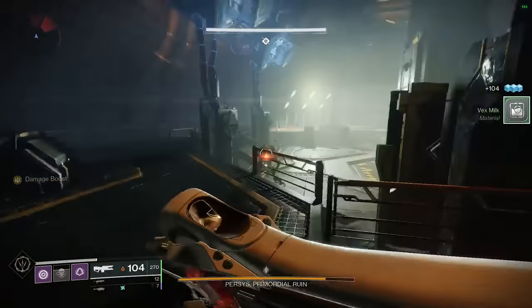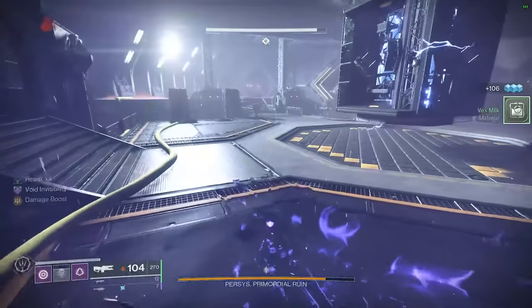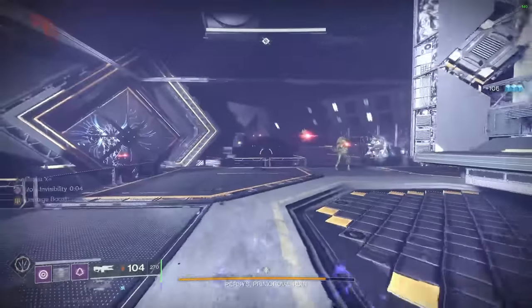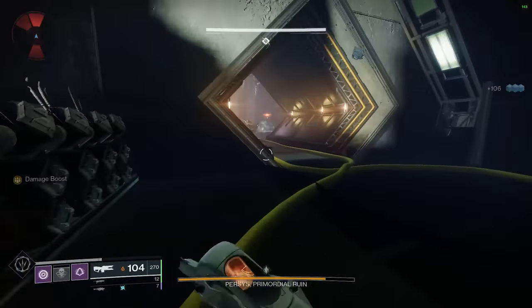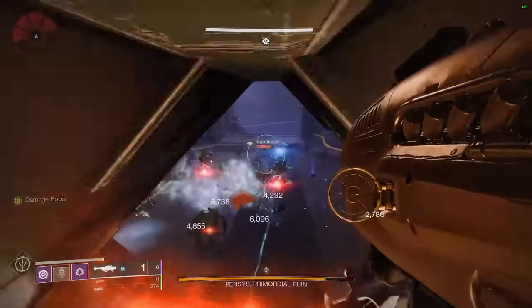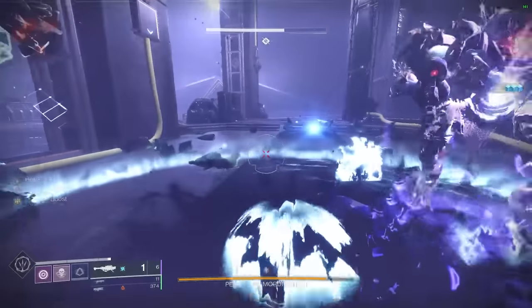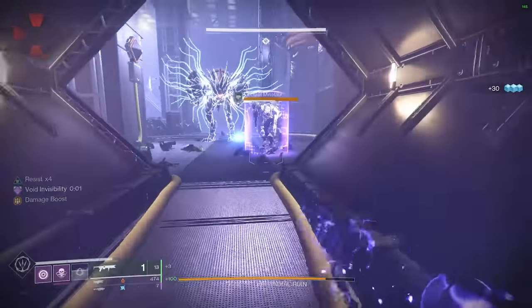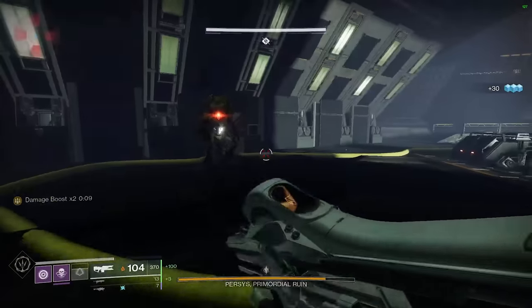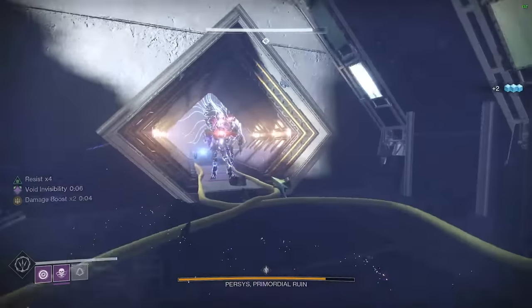Supplicants are completely not finishable — something to keep in mind. The Minotaurs will always despawn for DPS phase, but any other enemy that comes into this room will not. So if you have a Goblin or a Supplicant or something like that in the room for DPS phase, you do have to kill it. But the Minotaurs you can completely ignore.